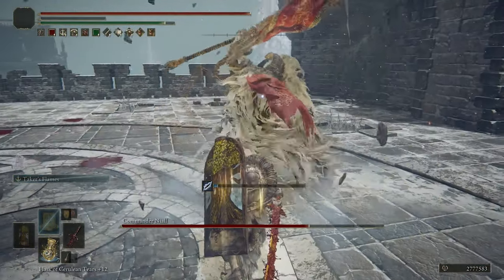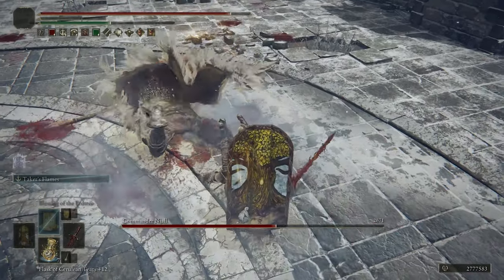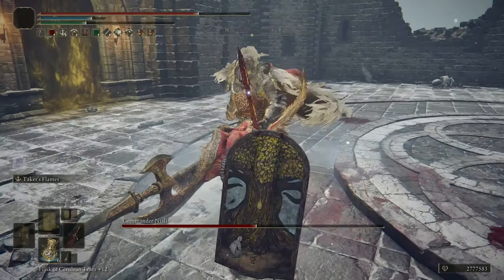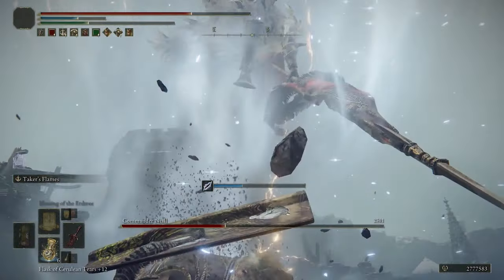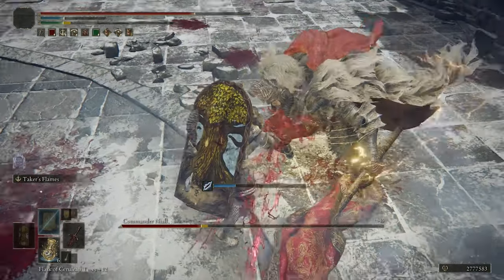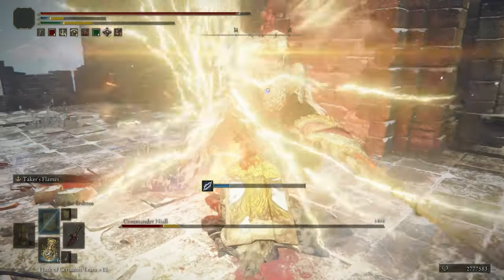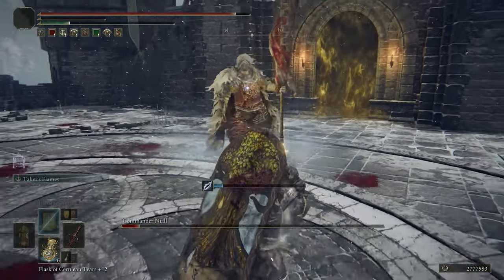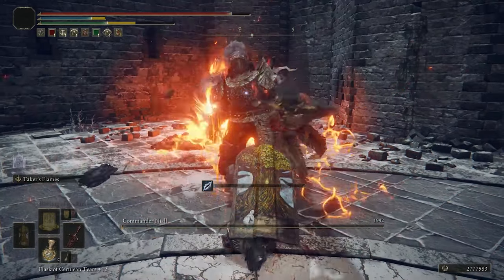Once you combine all of that together, you will have the tankiest build whilst also regenerating your health, with a weapon capable of doing two to two and a half thousand damage and breaking enemies' poise very easily. I can't lie, this is one of the only times I've actually used a tanky build. I'm normally the classic DPS player and I'm always looking for ways to out-damage my opponents, but I had an absolute blast using this build. There was something quite comedic about just watching your enemies try to hit you, which essentially did nothing, and then you can just slap them round the head with the Blasphemous Blade. But that is essentially everything that you need to know to make the tankiest build you can in Elden Ring.